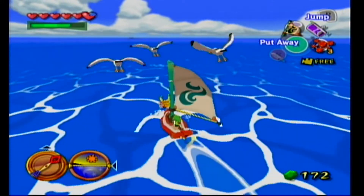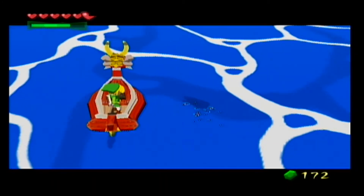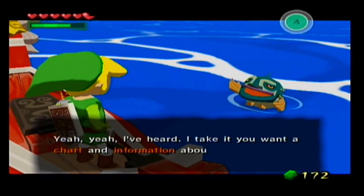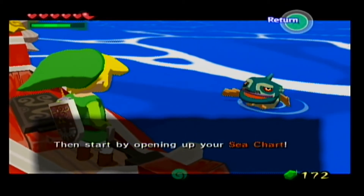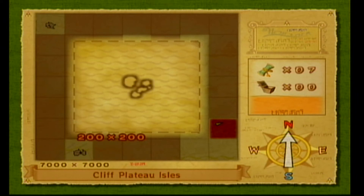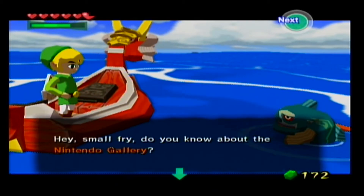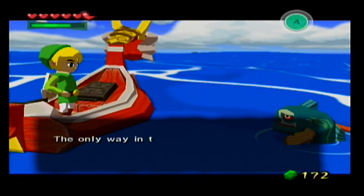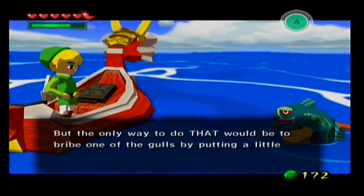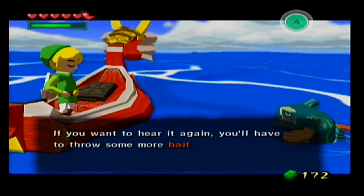These squares seem pretty big but they're not too bad — the King of Red Lions travels really fast as a sailboat. Here's the information for this island, which is Cliff Plateau Isles. There is a secret grotto here and either a piece of heart, a sea chart, or a treasure chart — I think it's a treasure chart, but I will be getting it.